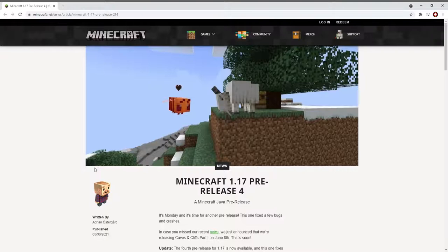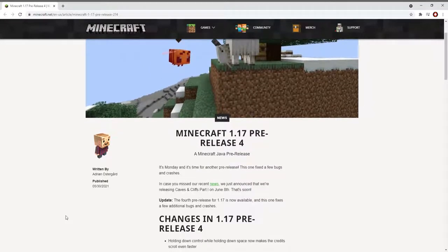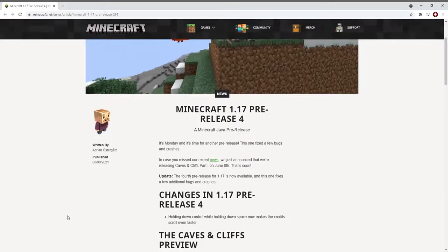Here we are on Mojang's webpage, Minecraft 1.17 Pre-Release 4, and it's the same webpage except it has been edited. What they've done is they made it so holding down Control while holding down Space now makes the credits scroll even faster in the end credits after defeating the dragon.